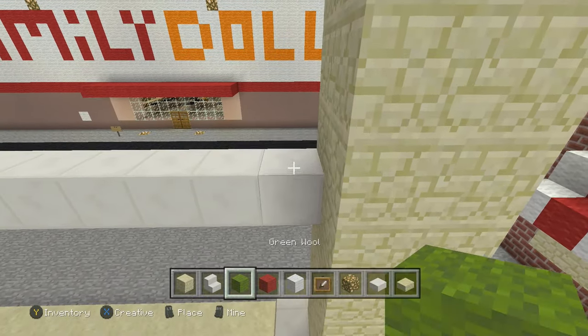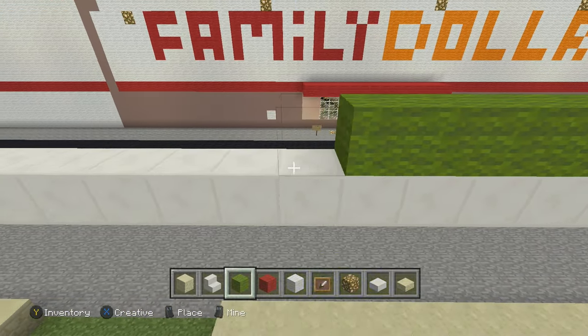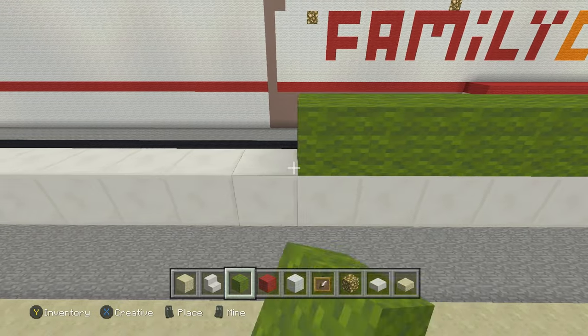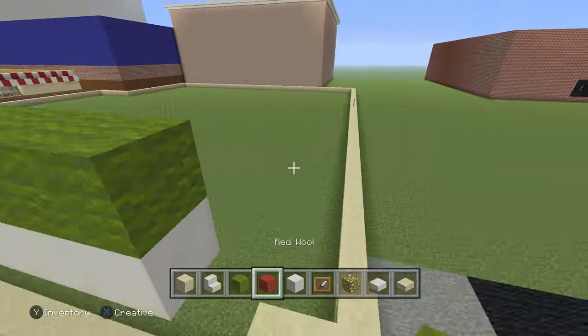From there we're going to get our green wool and put green wool on top. That was the sixth block where we put the stone slab, and the seventh block should be with the green wool. Now that's all said and done.